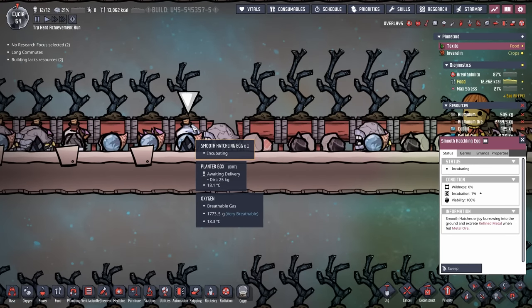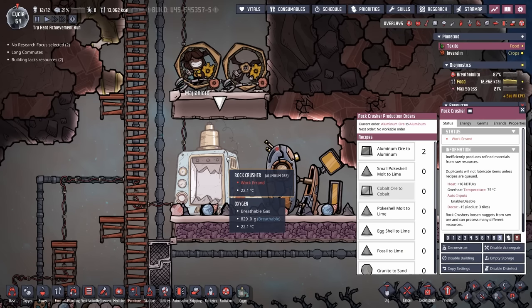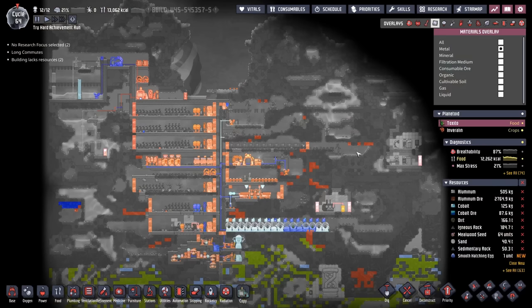Part of me actually wants to let this guy grow and refine some of our metals, because smooth hatchlings only refine at 75% efficiency — it's still a lot better than the rock crusher. We've literally wasted half of our aluminum ore and cobalt ore because we've been on the rock crusher for so long. It doesn't help either that this asteroid has next to nothing in terms of metal.